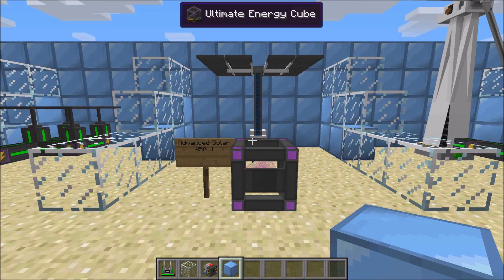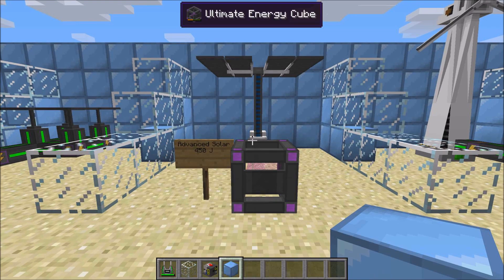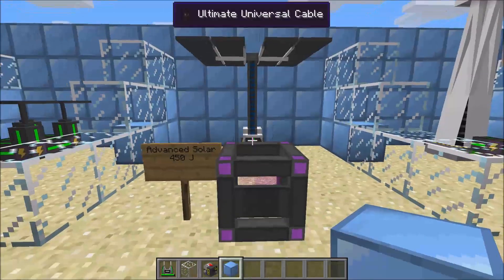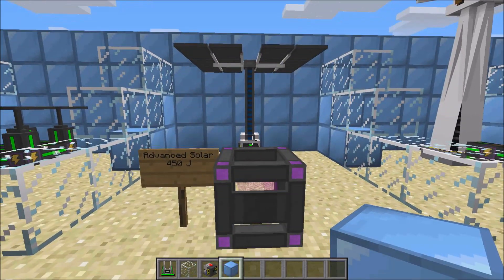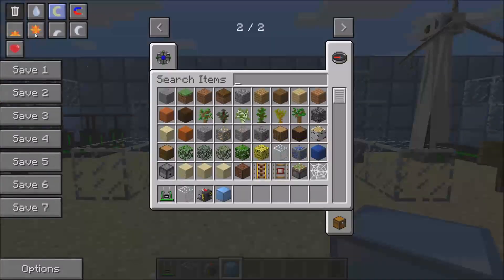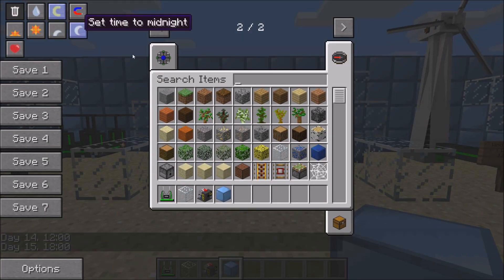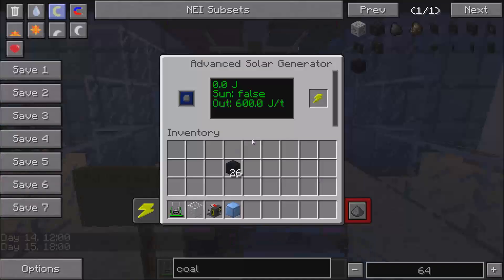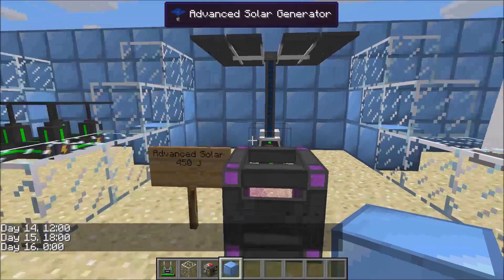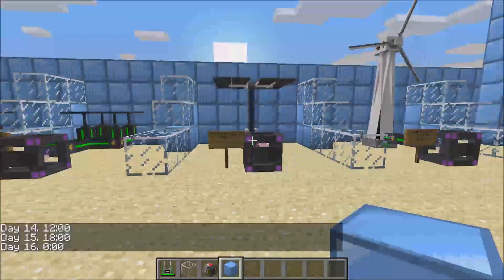The next source of energy is an advanced solar generator. It provides 450 joules per tick. It needs to be daylight for it to work, and I'm pretty sure it needs a direct path to the sky. If you turn it to nighttime, you see that it no longer provides energy — same with the basic solar generators.